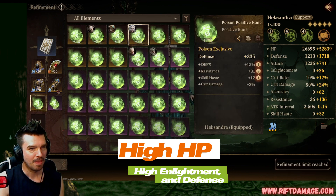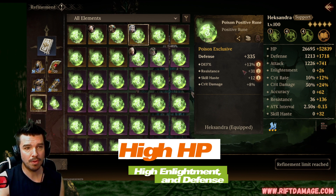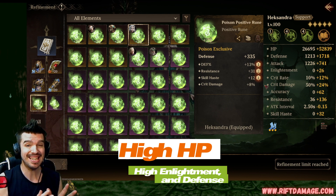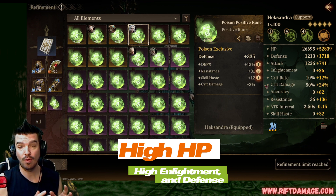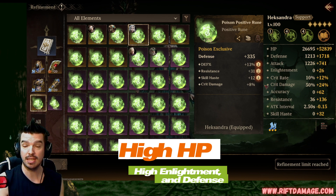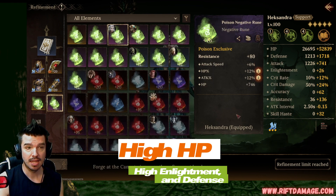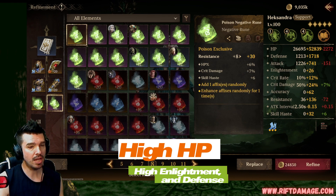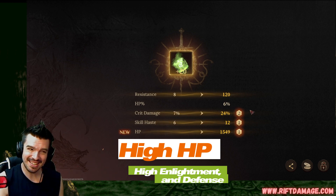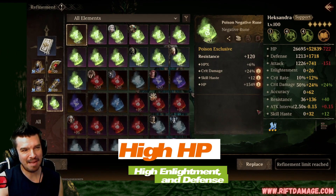For runes, I have a defense rune with one roll into defense percentage, two rolls into resistance, and one roll into skill haste. Skill haste is one of my favorite things to get rolls into because you can't get skill haste on equipment, and skill haste gets your ultimate skill off faster — that's clutch if you want that AoE healing. Let's go ahead and roll one of these runes live for the video.